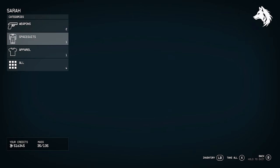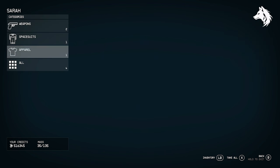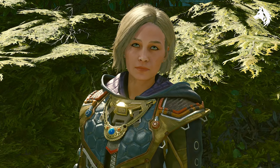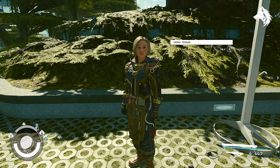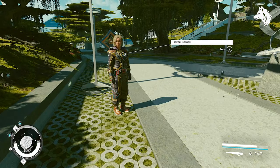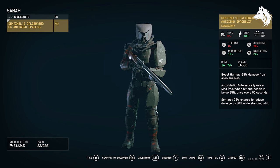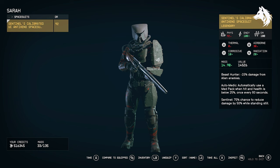So how do you equip new armors and weapons to your companions? All you need to do is add the items to your companion's inventory, then there's a button to equip. It equips it to you, but it's actually equipping it to your companion instead, and you will see that it will change. Then you will wear any outfit you give them.